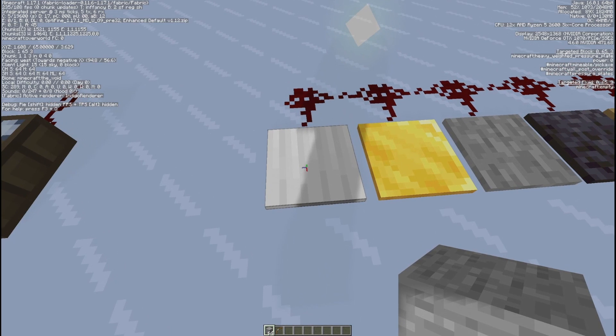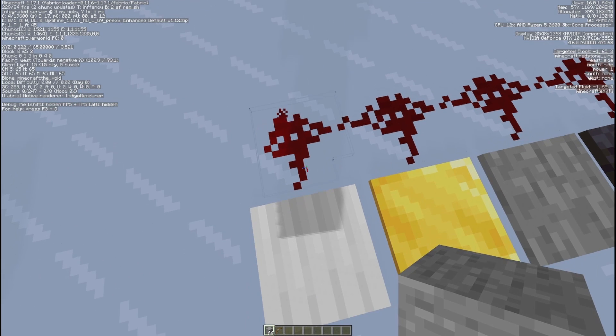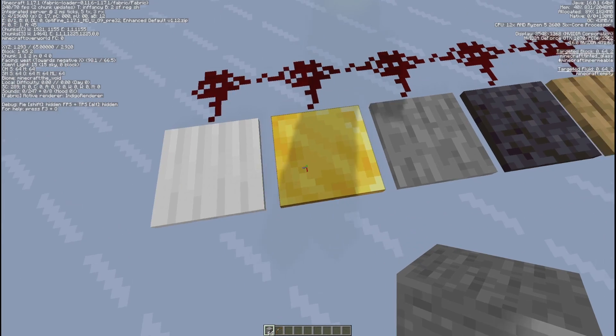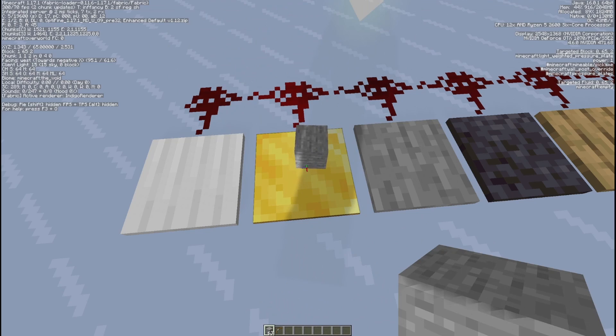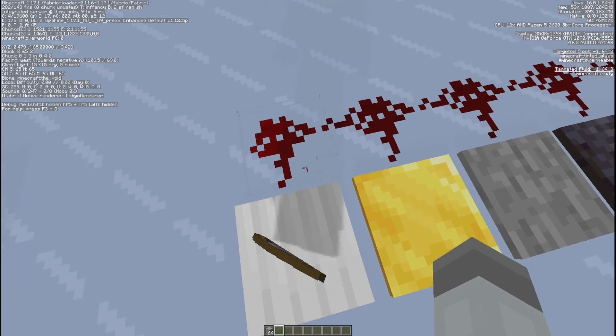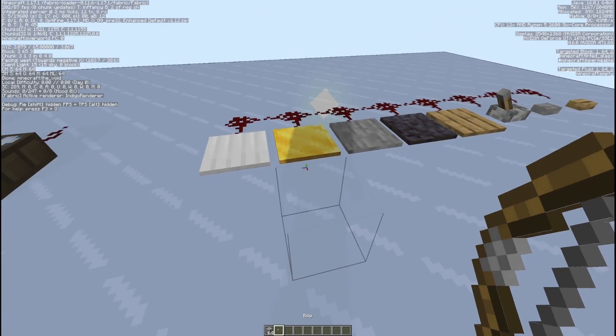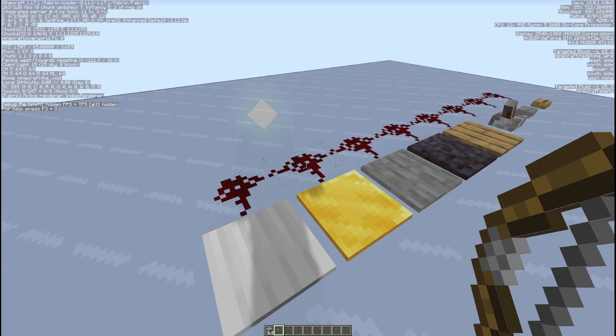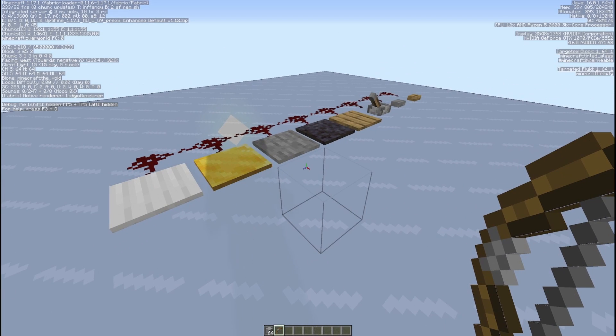This way you can get a singular signal of just power level 1 quite easily without overflow. If you want to go higher, the iron counts by 10s while the gold counts by individual items. Whether the item is non-stackable or stackable doesn't change — you still need 10 items to advance on the iron. These pressure plates will also work with mobs, but only at a level of 1; you'd need something to increase that power to take it farther.